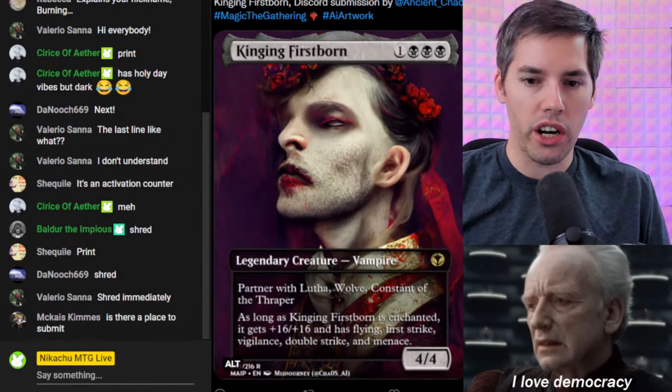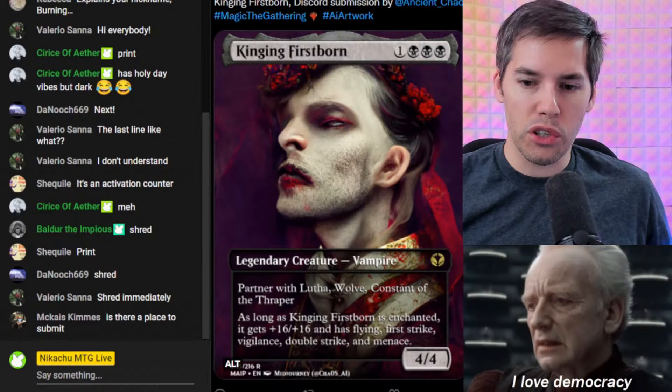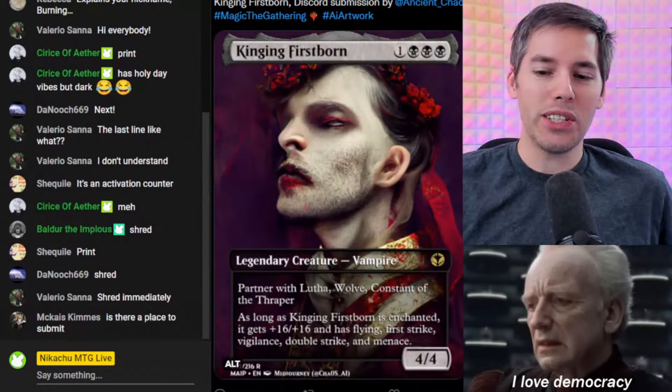We got Kinging Firstborn. Black, black, black, one generic for a 4-4 legendary vampire. Partner with Lutha, Wolf, Constant of the Thrapper. As long as Kinging Firstborn is enchanted, it gets +16/+16 and has Flying, First Strike, Vigilance, Double Strike, and Menace.